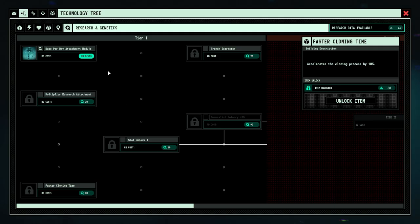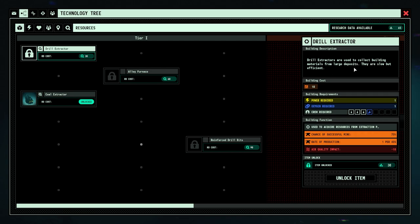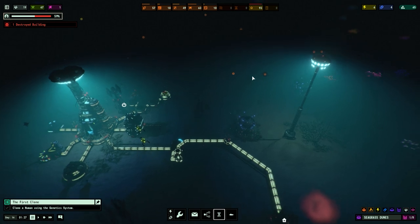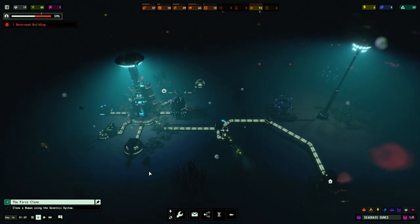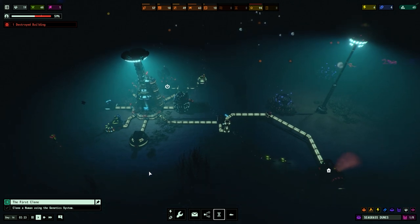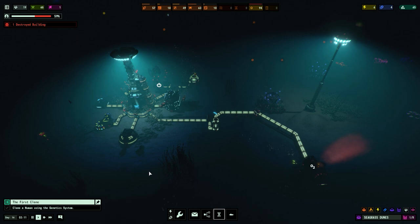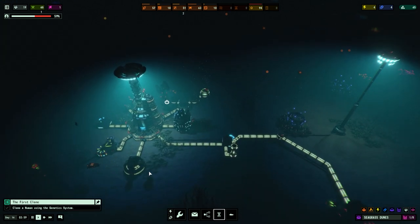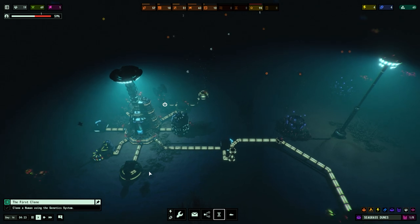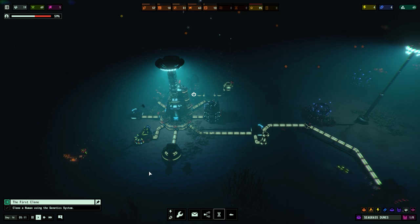Do we have a concrete extraction thing in the technology tree? I know we do - there's a drill extractor to collect building materials. We're probably going to have to go for that sooner rather than later. But we're going to leave it there for now - that's been a bit of Surviving the Abyss, hopefully a good start. If you have any tips, suggestions, or general feedback for the game, let me know. Next time we'll start cloning, do some more expansion, and see as always how we get on.